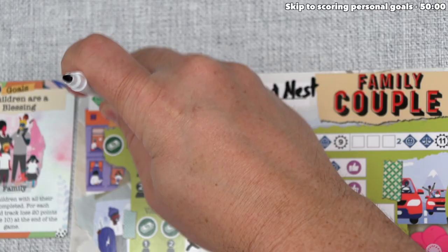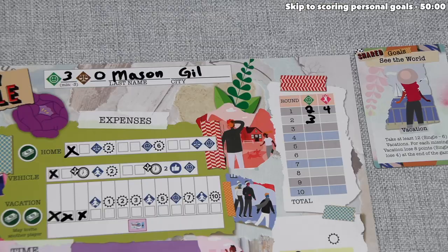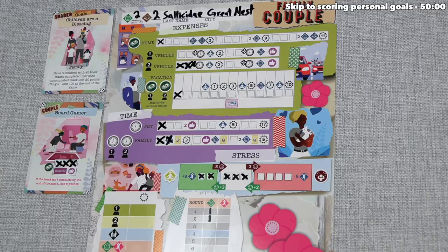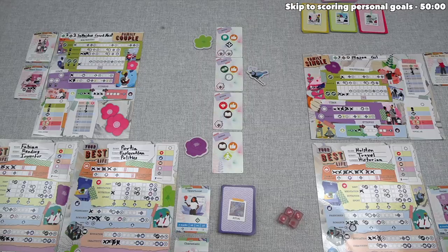We are all done with actions, so we can record our happiness. We have three and our opponents have two, so they are still lagging behind us on this track. All right, round three is done — let's get ready for round four.